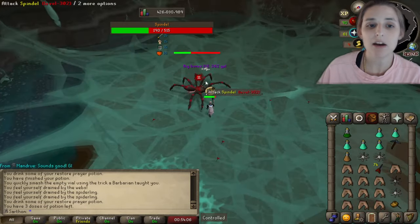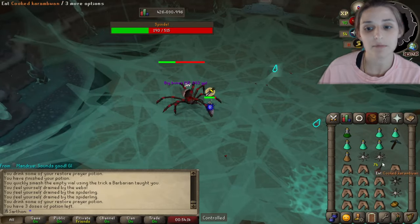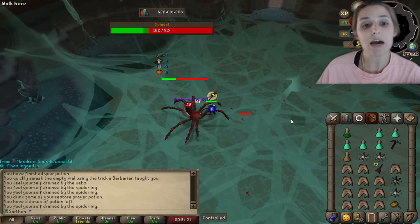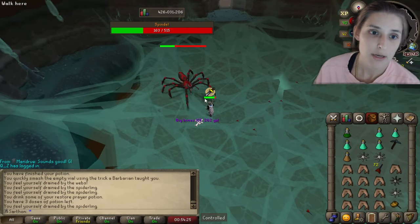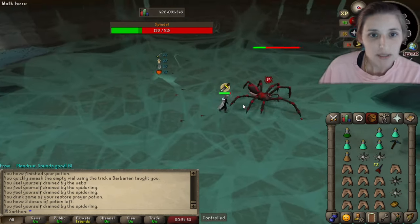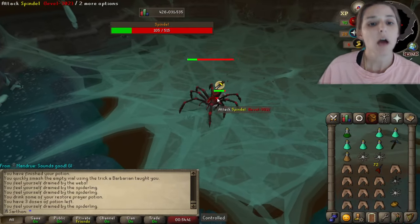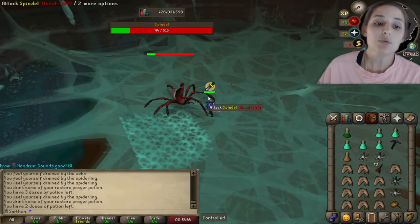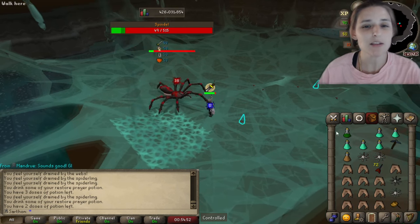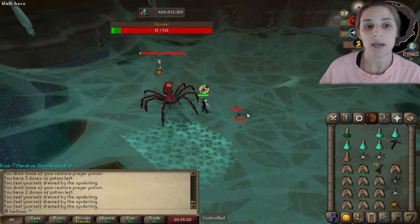So the rotation goes: she attacks you in a corner, then moves to spawn spiderlings, then moves to throw webs, then back to attacking. When you know she's about to do webs, go to the side corner and wait it out. You don't need darts for the spiderlings — it's just the fastest way to handle them. Once you get the rotation down it's really not as complicated as it sounds. You can pick it up and anticipate every move she makes.